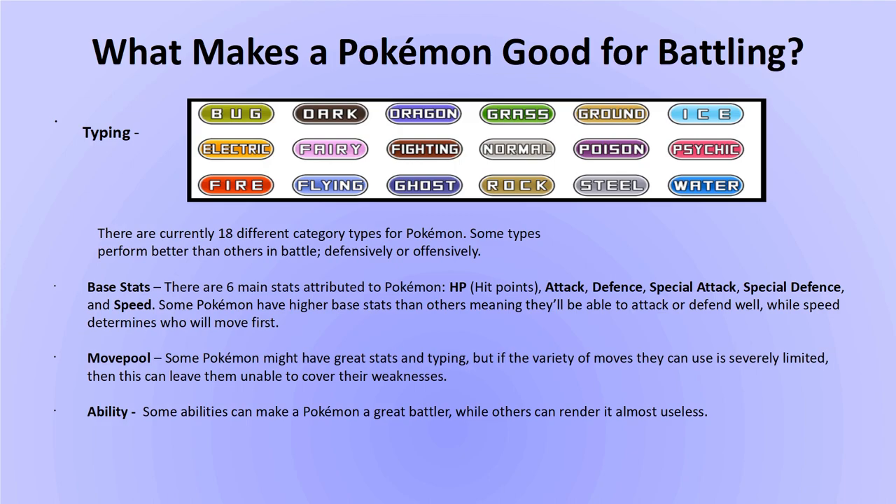Now we can move on from the basics and talk about what makes a Pokemon good for competitive battling. The four most important factors are typing, base stats, move pool, and ability. Starting with typing: a Grass/Bug type with 6 weaknesses compared to an Electric/Flying type with only 2 weaknesses is going to automatically put a Pokemon at a disadvantage. However, if a Pokemon has bad typing, it may have other factors to make up for it.